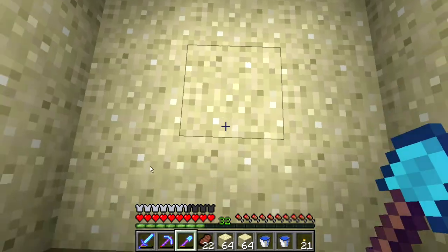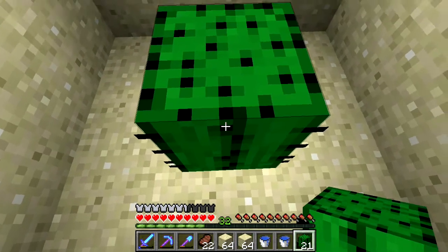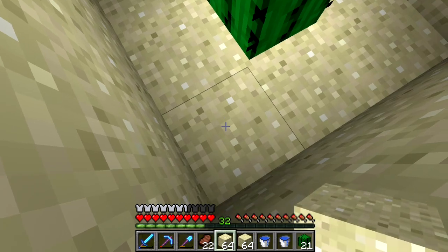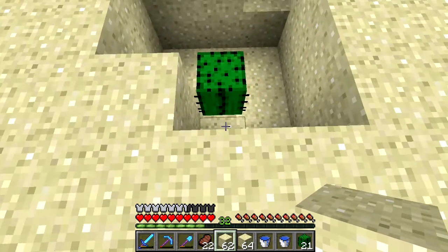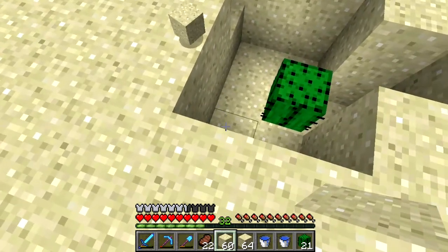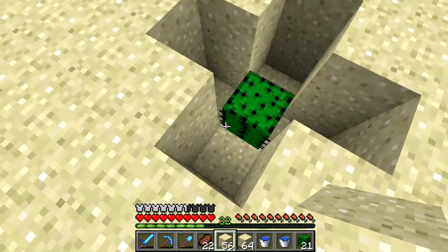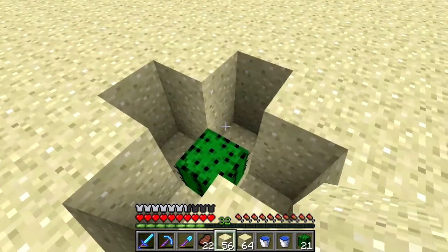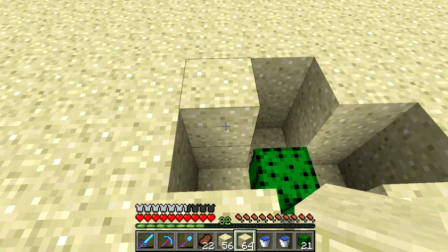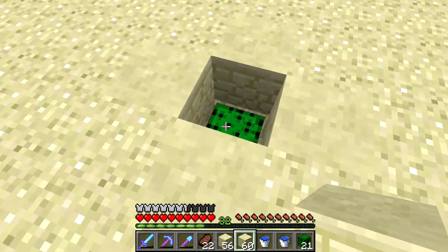I'll dig out and the reason — well it didn't have to be a three by three but for simplicity sake. I need a cactus. Put the cactus there. Try not to stand on it. You can't put blocks directly next to cactus — you can build up diagonally to them, but as soon as you place a block right next to the cactus it will uproot.